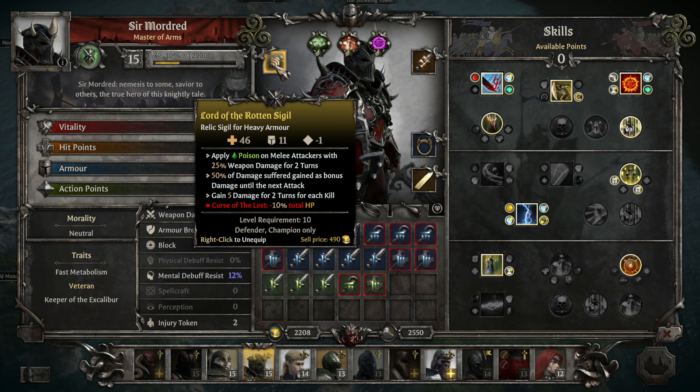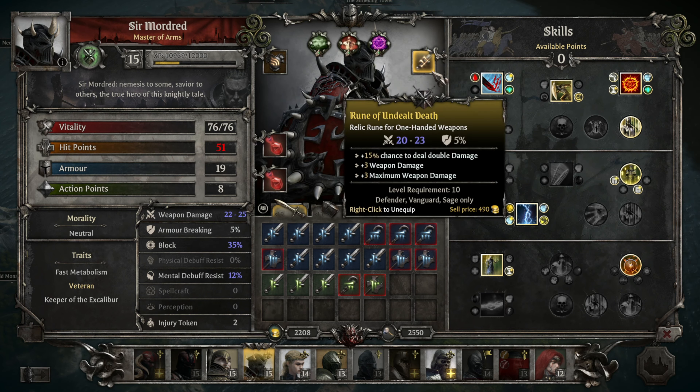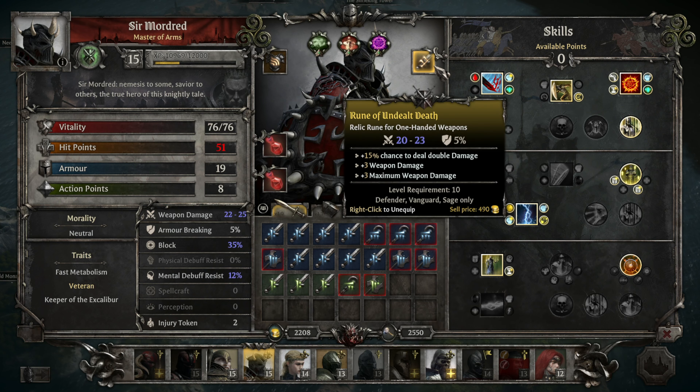Mordred's got this brand new Lord of the Rotten Sigil we picked up from Tewilin. He applies poison on melee attackers with 25% weapon damage for 2 turns, so everyone's going to be poisoned all the time. 50% of damage suffered gained as bonus damage until the next attack. Gains 5 damage for 2 turns for each kill, but we lose 10% total HP. And then he's got the Reflection damage. The Ruin of the Undelt Death: 20-23 damage, 15% chance to deal double damage, and weapon damage and maximum weapon damage are boosted.